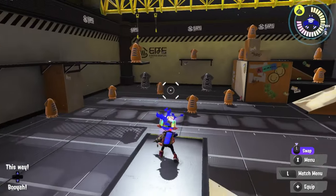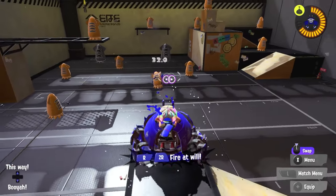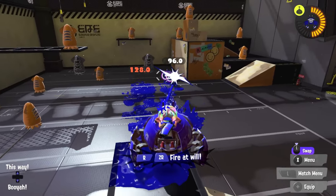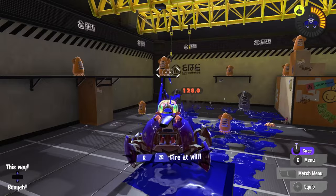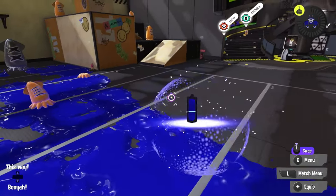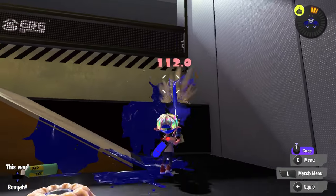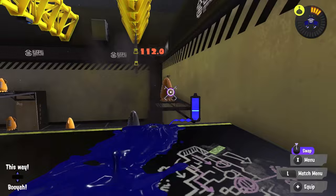I keep getting asked questions like, hey gem, how would you nerf crab tank? Or how would you buff insert weak weapon here? And those questions never made that much sense to me because there's a near infinite number of ways that you could do it while still keeping its identity, making it fun to play, and making it fun to play against.